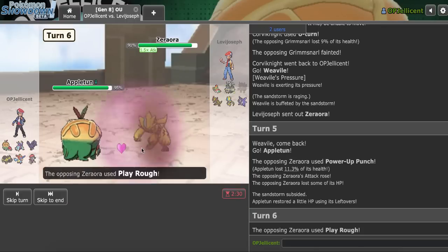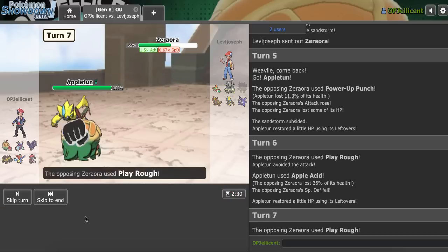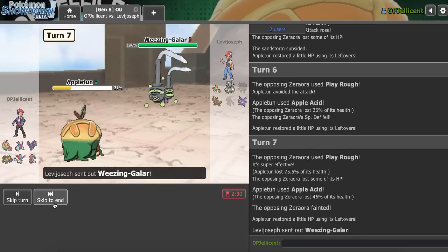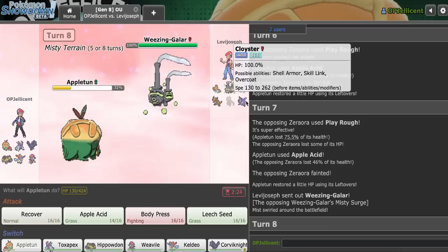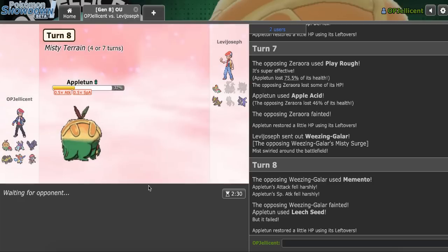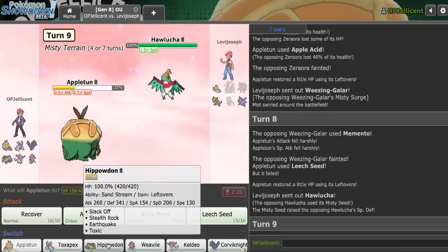They unfortunately miss their Play Rough there, and it looks like I might even kill with this next one due to their Life Orb recoil. Yes, that's excellent. Now they might go Lucario here. No, they want to go Weezing. I don't know what Weezing is trying to do - it could just knock me out. But Appletun does nothing against these last few Pokemon. My best play is just to try to get a Leech Seed off. They're going for Lucario now. I have Ice Shard, so that's something I can utilize here.